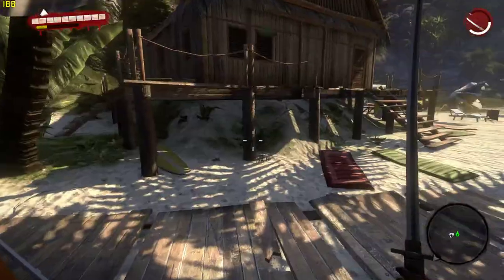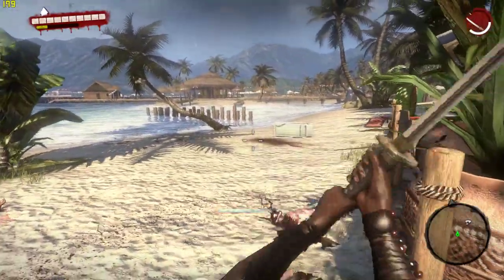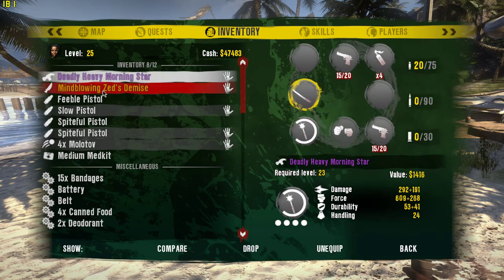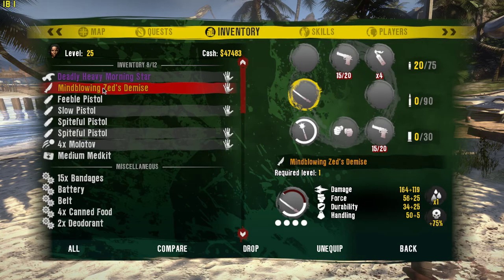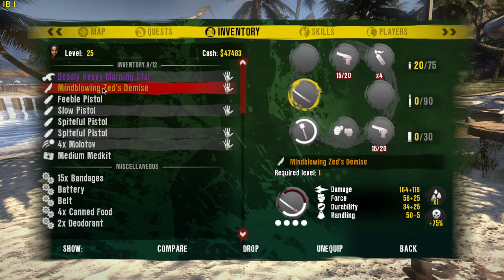I almost wonder about this sword I have. I found this sword near the end of the game and I don't remember it being so powerful, but I did give it to somebody and I don't know if they modded it, copied it, or hacked it. In my inventory I have a mind-blowing Zed's Demise. It only requires level 1 to use it — I don't remember it being that way before. And the damage is 164 plus 119, so I don't know if that's normal for this weapon.